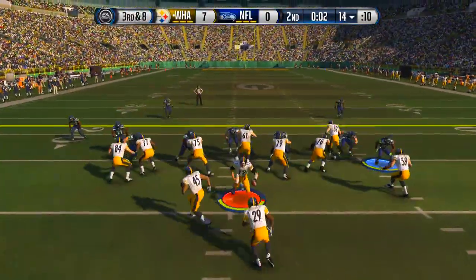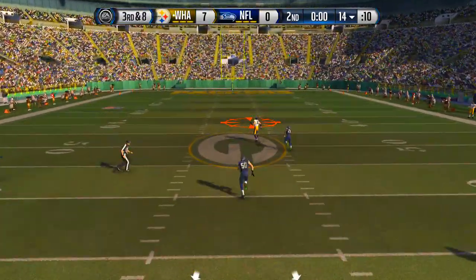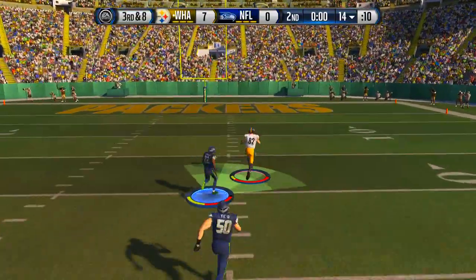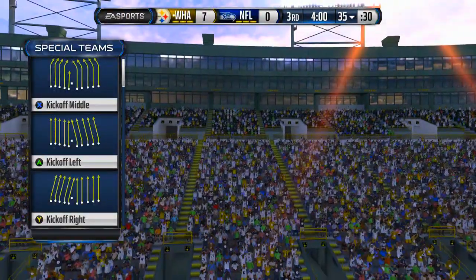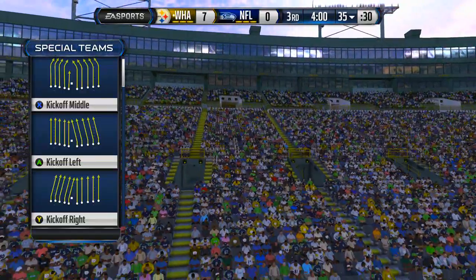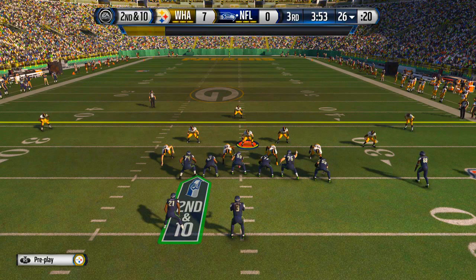Last play before the half — we're just gonna toss one up deep to Jason Witt and see if we can hit him. He's wide open! Jason Witt just gotta outrun everybody, can he do it? Jason Witt breaking off, down to the ten, the five — no way! Jason Witt, the slow tight end from the Dallas Cowboys, couldn't outrun everybody.